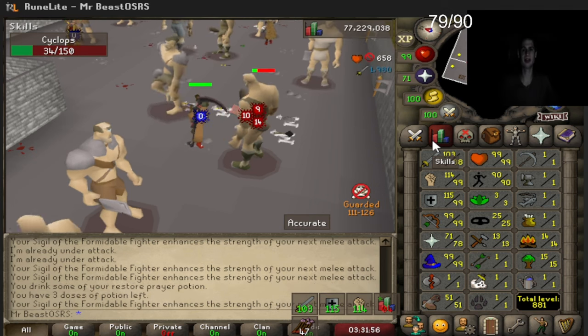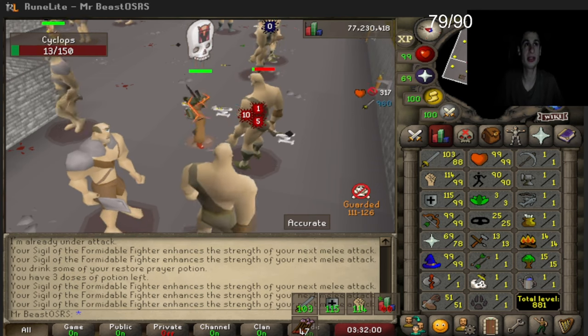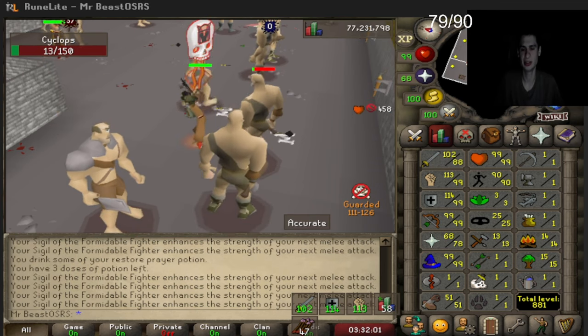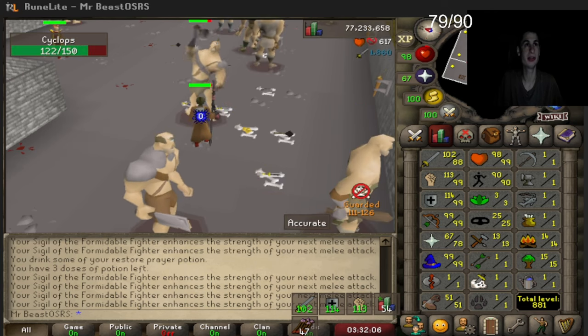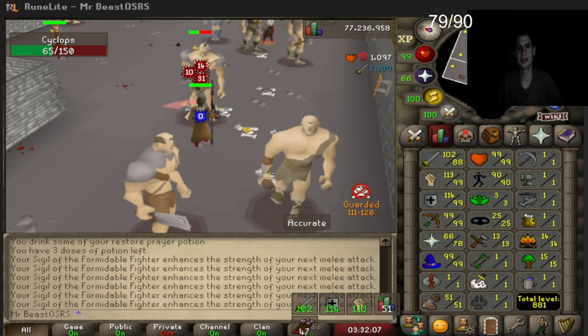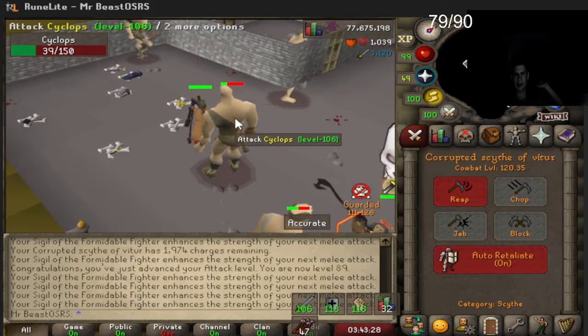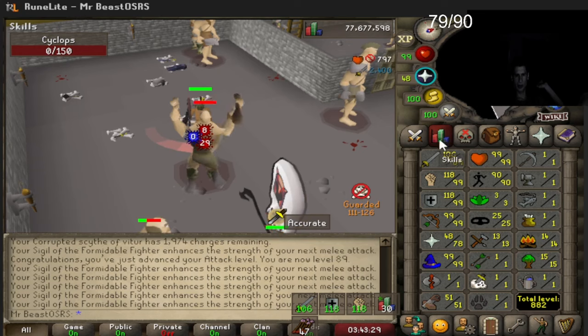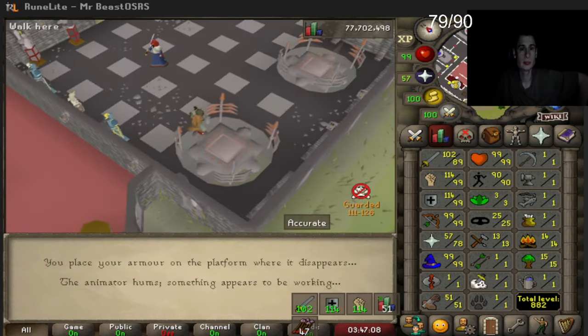I don't know if you can still train prayer in the player-owned houses. Just hit 90 attack — actually 89 attack. We only have ten attack levels left to go.